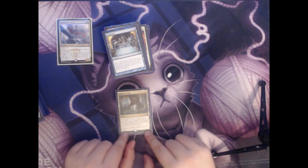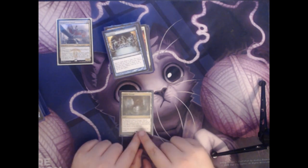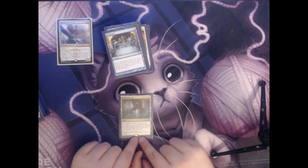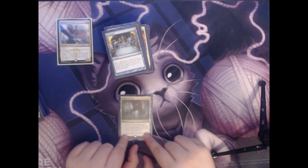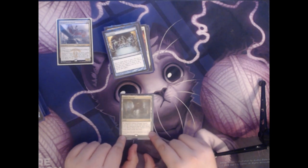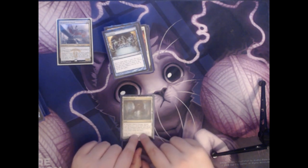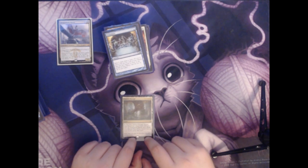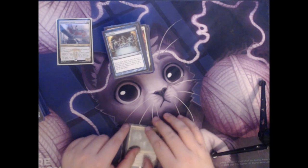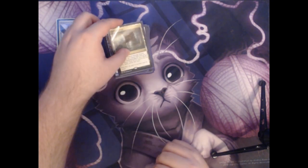Next we have Fabled Passage. This is a land that you only have on the field for a very short amount of time. You sacrifice Fabled Passage to search your library for a basic land card and put it onto the battlefield tapped. However, if you control four or more lands total, you untap that land. So if this is the fourth land you play, you can use this to go get an island or a plains and put it directly into play untapped.